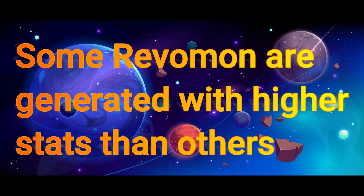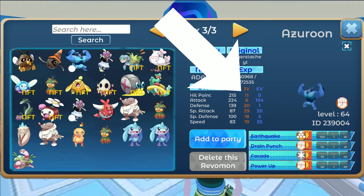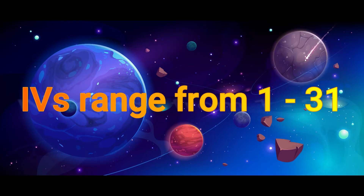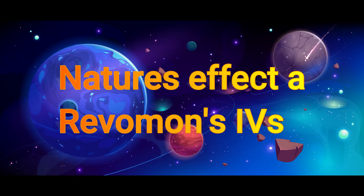Some Revomon are generated with higher stats than others, and that is based on the numbers that you can find right here while looking at a Revomon in your PC. IVs cannot be changed, but they can go anywhere from 1 to 31. Finding Revomon with perfect IVs is insanely hard. Natures also affect a Revomon's IVs.